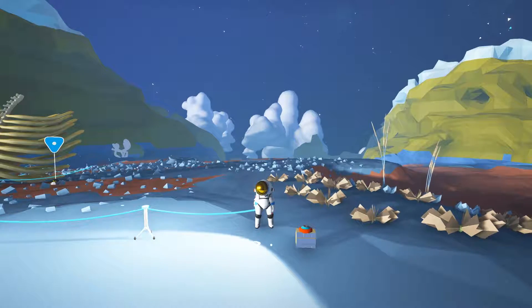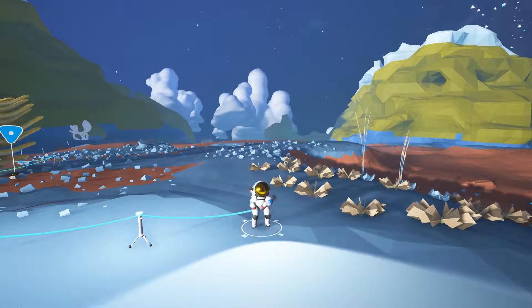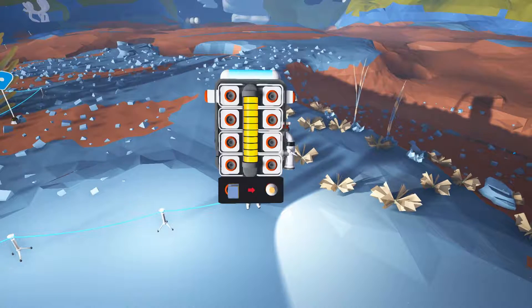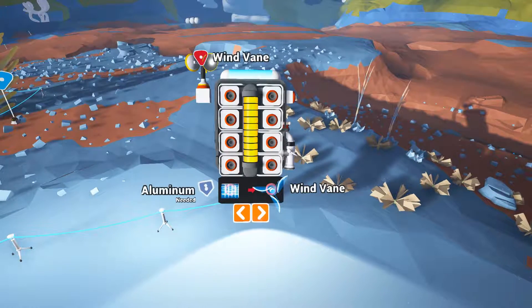The way you make a small wind vane is you take one aluminum, put it in your backpack, make sure that the wind vane is selected in your backpack crafting area, and go ahead and craft it. Once it is crafted, if you have no power options in your top two slots, it will automatically go up there.